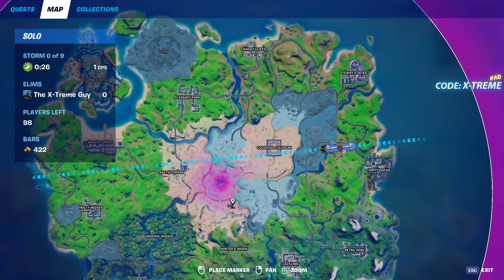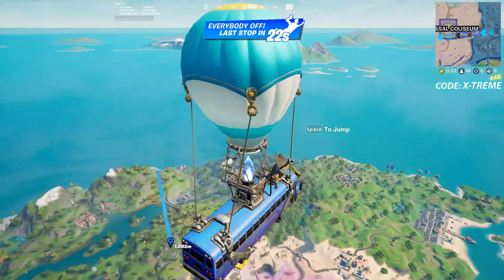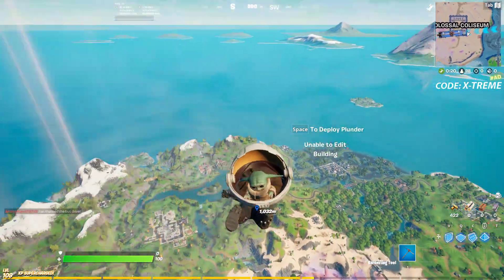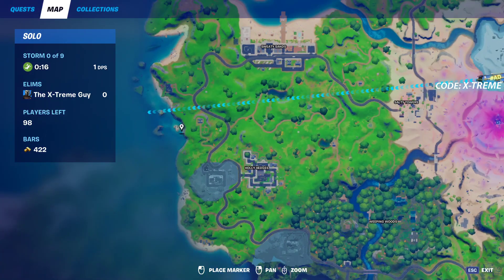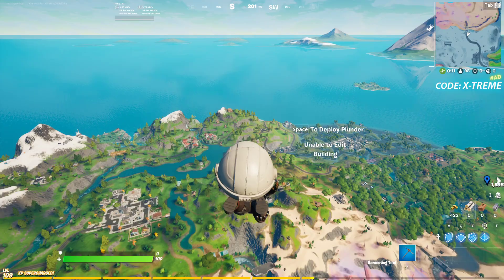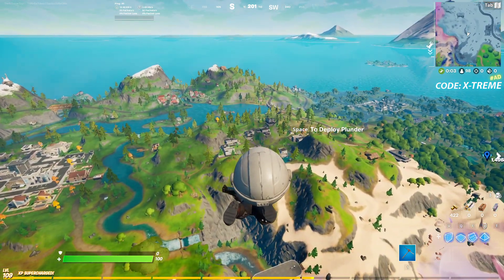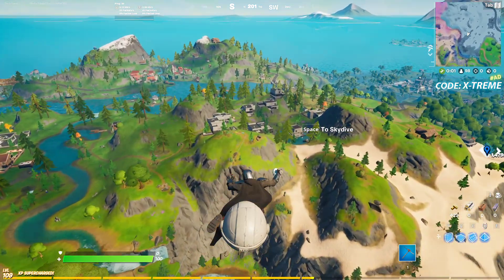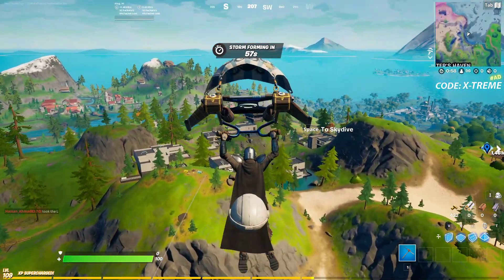There are a few locations where you can go and get a bounty — like this one over here, then there's this shop, then we have Hunter's Haven which is where I'm going to land for this demonstration. Then there's another location right over here where John Wick is, and there are more — they're spread throughout the map. Just go interact with the character and they'll give you a bounty, then search the radius they show you.